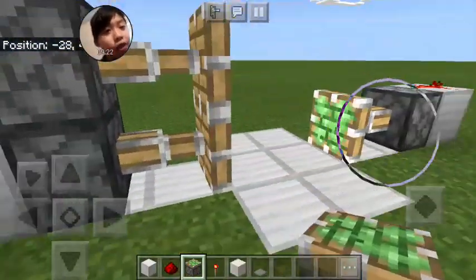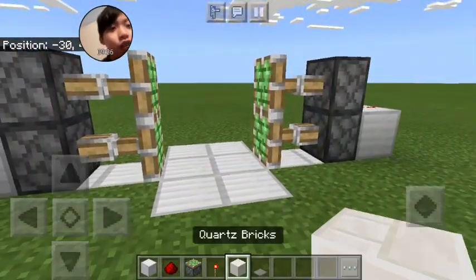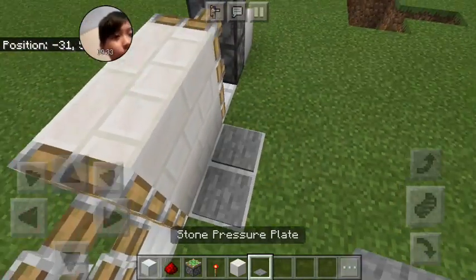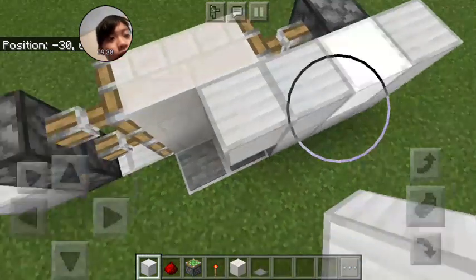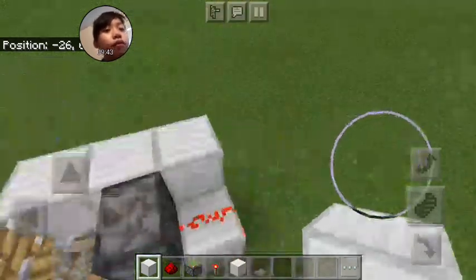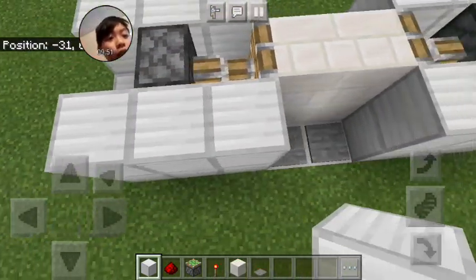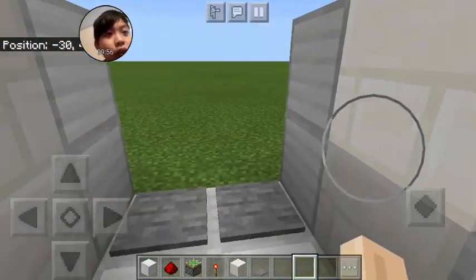Add another sticky piston on top of the sticky piston — now it should look like this. Turn to the other side. Now you add the block you want. Then you just add the pressure plates and hide the redstone. Step on the pressure plates — boom.